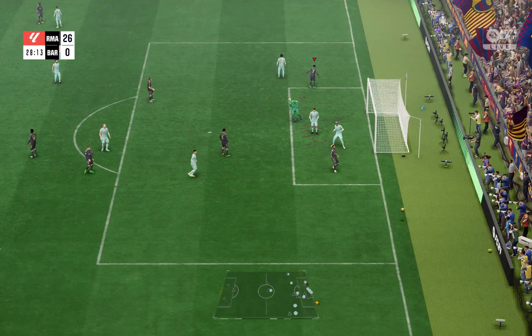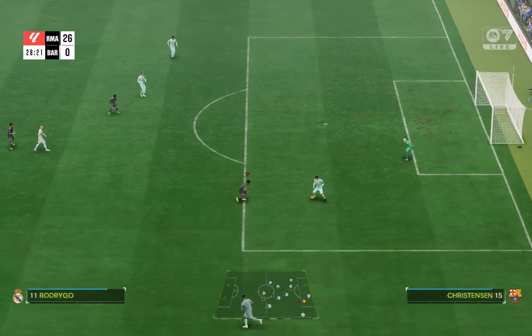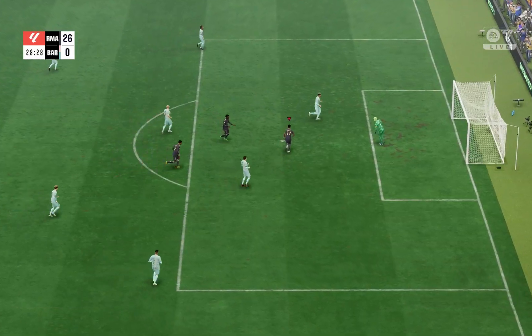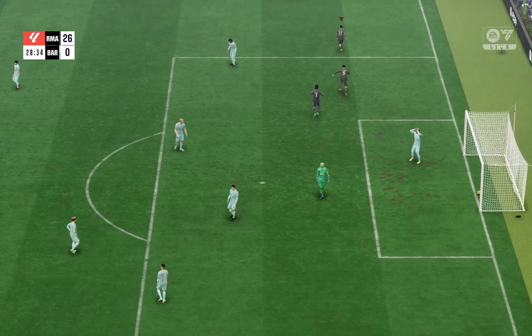As you score the goal, go to your right joystick on your controller — whether it's PS or Xbox, the right joystick is in the same position on both. All you have to do is flick it up and then hold it down, and you will see the celebration — both arms swinging while running.